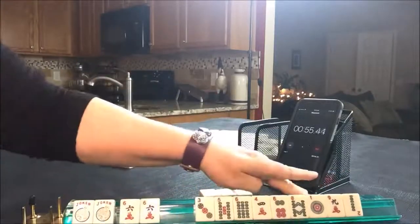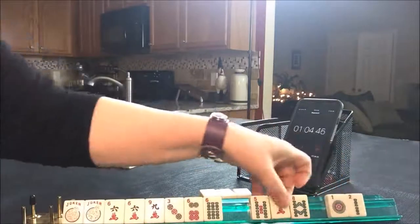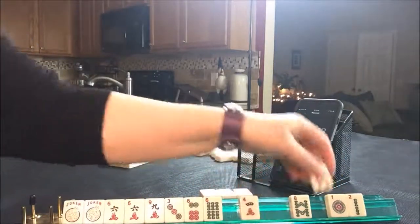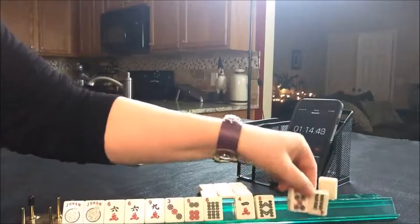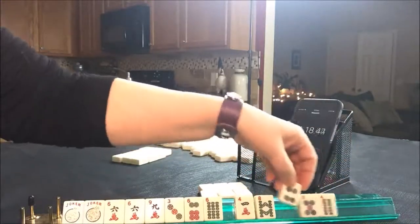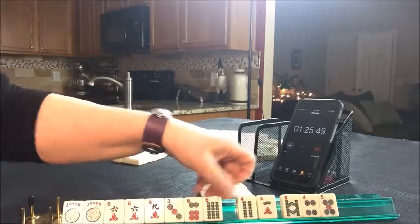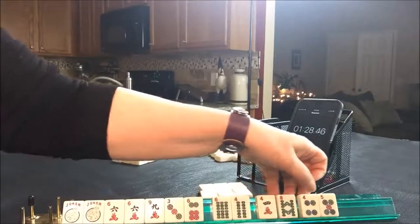There is a three, six, nine showing up in here — three, six, nine. Let's pass. We still have a potential two, four, six, eight. Let's pass these three. So now there's a four, five, four, four, six. We don't have any twos, so I don't think two, four, six, eight is a good one to play here.